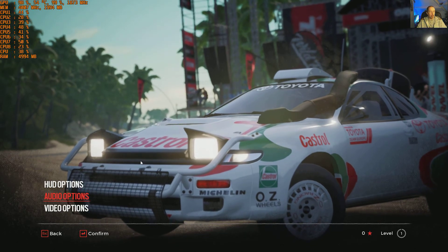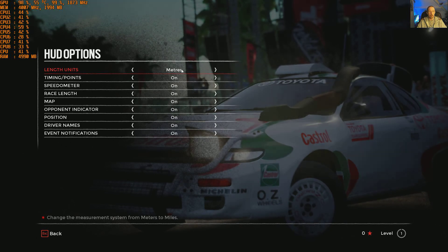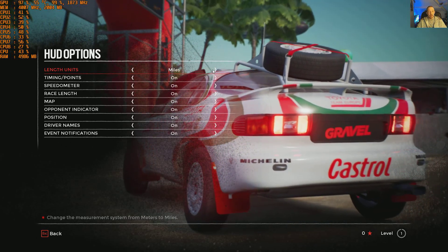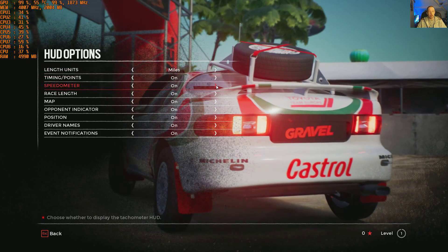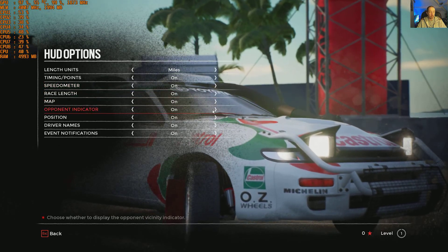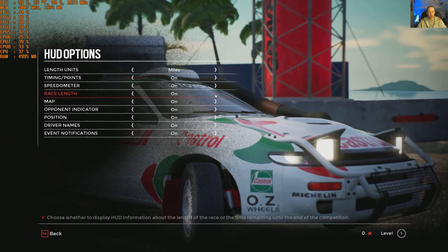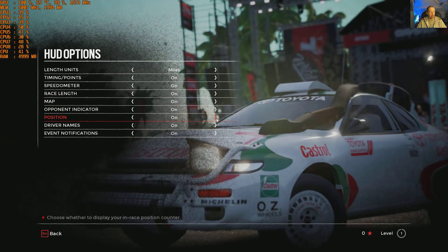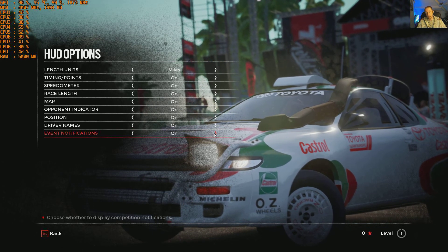Starting at the top we've got HUD options. We have unit lengths — miles or metres, we'll go with miles. Timing points on and off, speedometer, race length, map, opponents indicator — just on and off on these ones. Position, on and off. Driver names, on and off. Event notifications. Nice and simple.